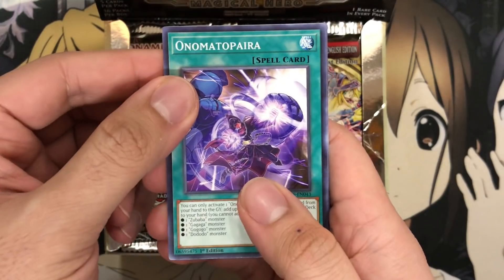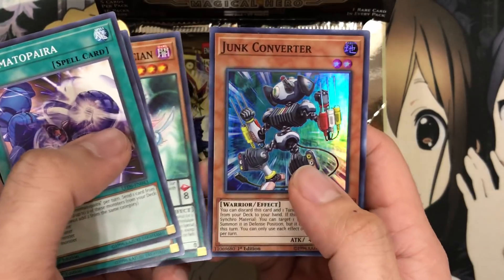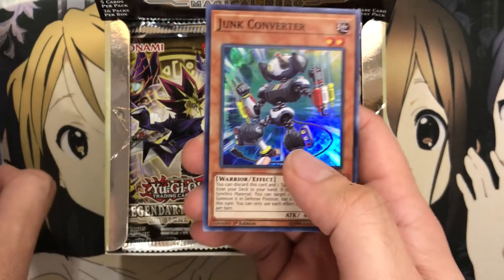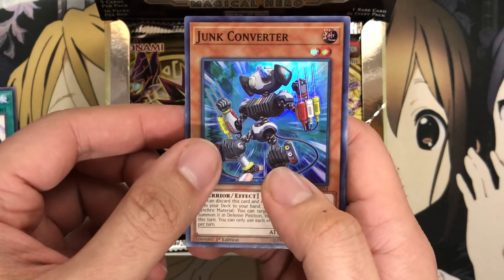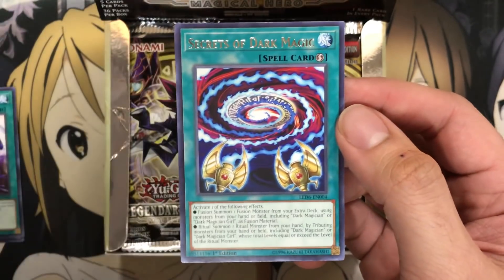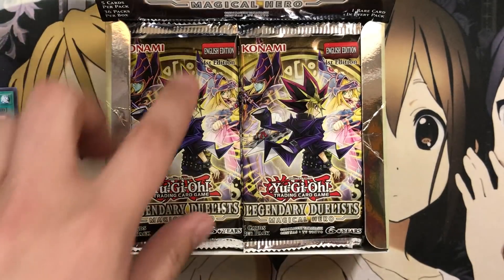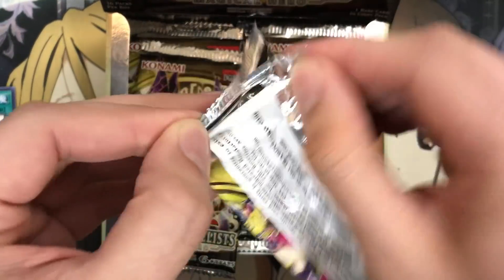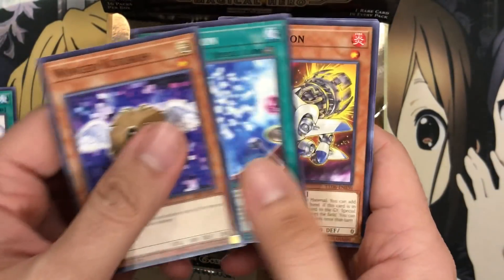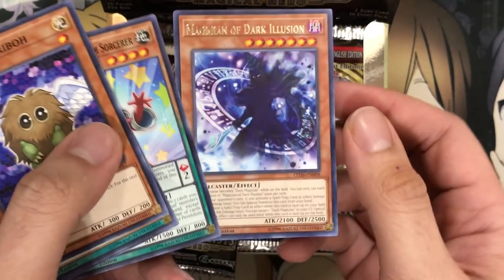Pack number one - we have an Automata Pyra to start us off. We'll just go with the foils or notable cards. We have a Junk Converter for our first foil right off the bat - very nice. And we have a Secrets of Dark Magic for our first rare. Most of you have already seen the commons unless they're notable. A good amount of them are new cards, which is interesting especially for a duelist pack. We have a Magician of Dark Illusion for our rare.